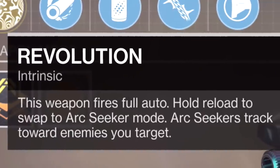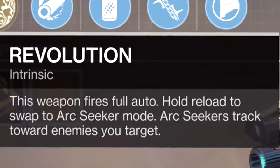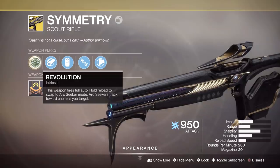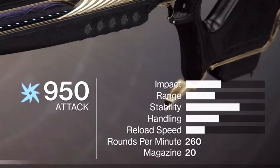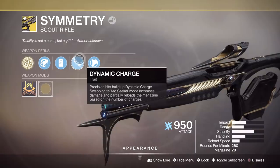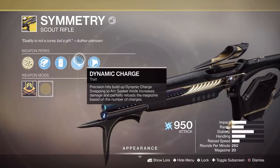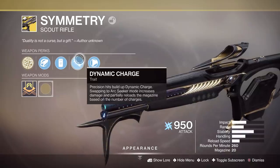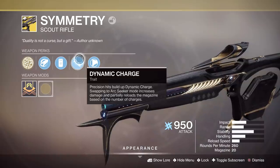Hold reload to swap to Arc Seeker mode. Arc Seekers track towards enemies you target. This is like a proper Skyburner's Oath — easy to use. The stats look amazing on it. The main trait of the weapon is Dynamic Charge: precision hits build up dynamic charge, and swapping into Arc Seeker — depending on how many precision hits you get — will increase the damage you do and also partially reload the magazine based on the number of charges.